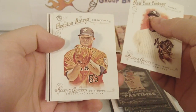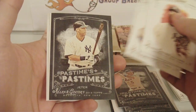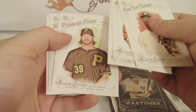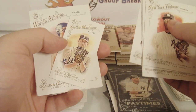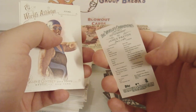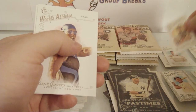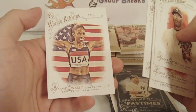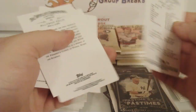Mariano Rivera, Nolan Ryan, and Pastimes of Derek Jeter — that's a nice one. Grilled Cheese mini of James Paxton. James Paxton rookie card mini — that's just a regular. The Grilled Cheese is a short print.